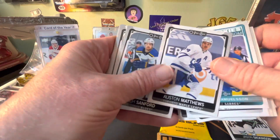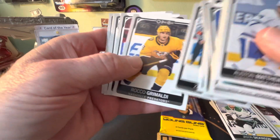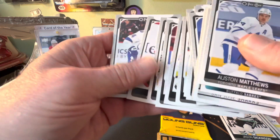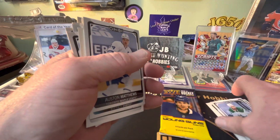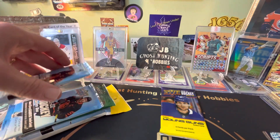Oh, there you go — Yuki and Michael Auston Matthews. At least I got that card in here. All right, a couple decent packs left.